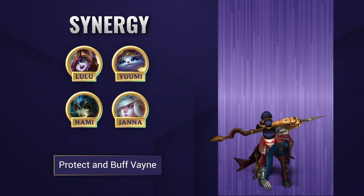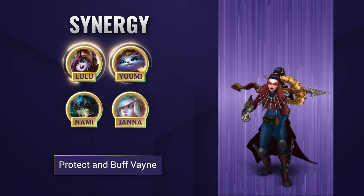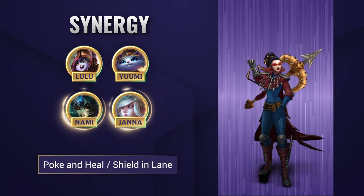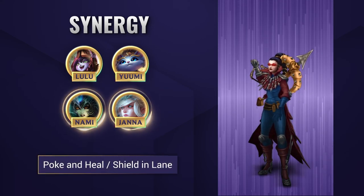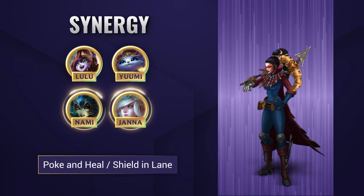Vayne is going to do best with supports who can buff and protect her. Champions like Lulu and Yuumi are exceptional in teamfights, protecting her and increasing her damage too. On the other side, Nami and Janna also do that, but they can help a little bit more in the lane phase with their own poke, heals, and shields to keep you CSing and getting gold for longer.